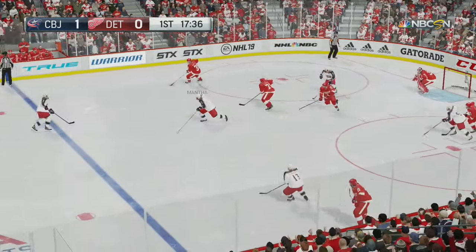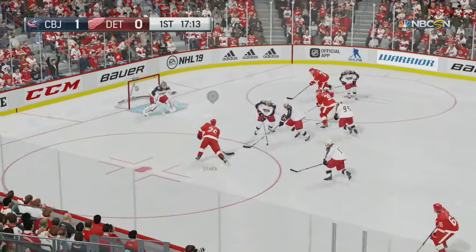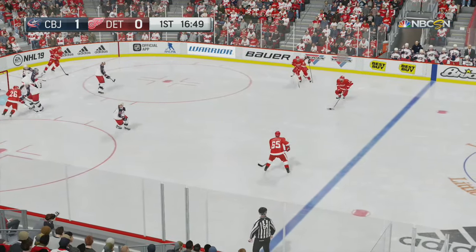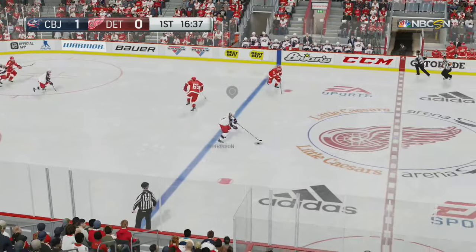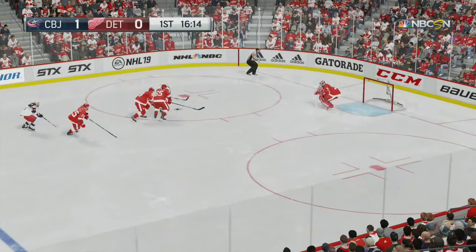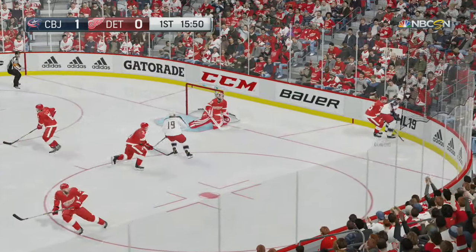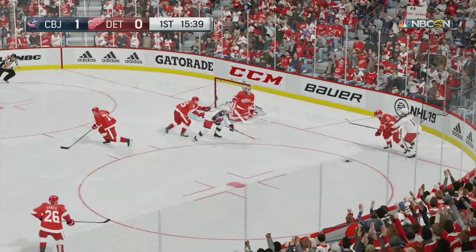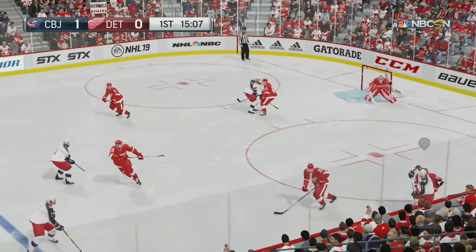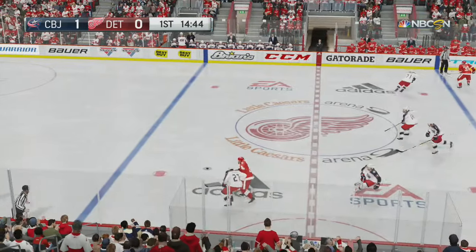Big point-blank save there. Now that's a solid save. Puck is thrown to Larkin — shoots it on, a close call there. When the puck sounds hard when it hits the end boards, that means you've missed the net. Scoring chance is handed away. Muscled off — flings it, wonderful save. Great poke check. Lost, and thrown down to Zingle. Chib to Jones — gets it back. Puck loose, denied by the defense.